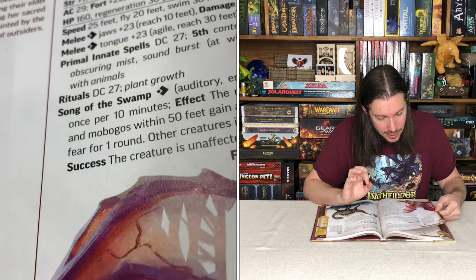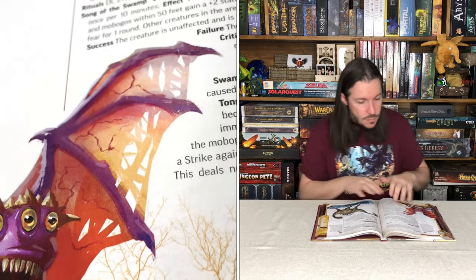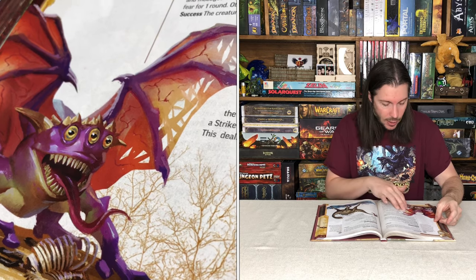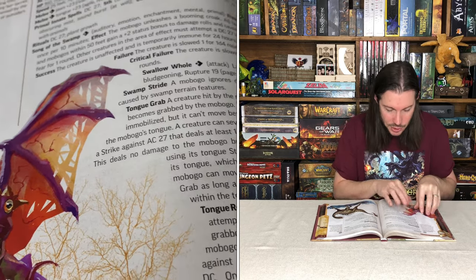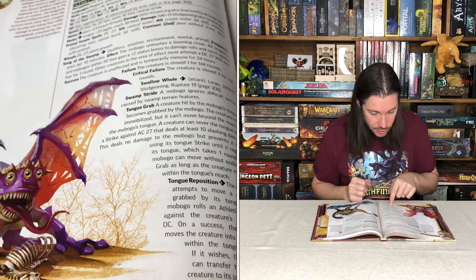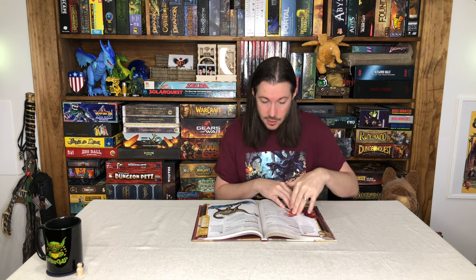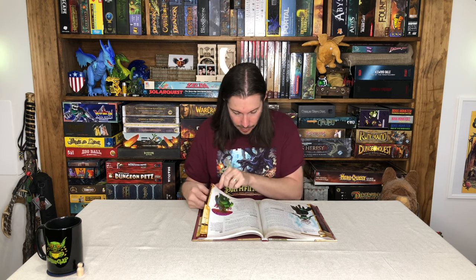Gogunta following her awakening at the dawn of creation - it's a very unique creature because of the lore and background. It's also a really interesting looking creature with a number of different abilities: tongue grab, swamp stride, swallow hole, and tongue reposition. It's got a lot of abilities with its tongue - you can't get too close or it's going to nail you, so you've got to be really quick and agile around the deadly Mobogo. Love the Myceloid too - such awesome artwork. Don't want to get hit by spore domination or get a case of purple pox.